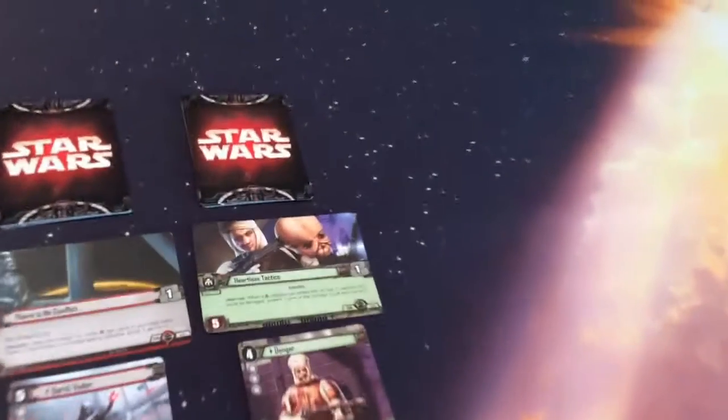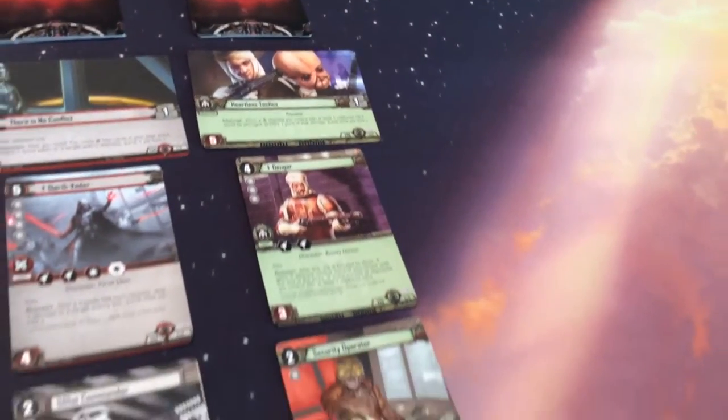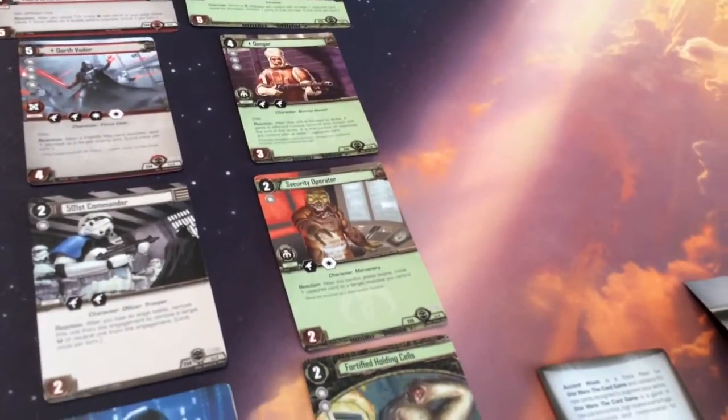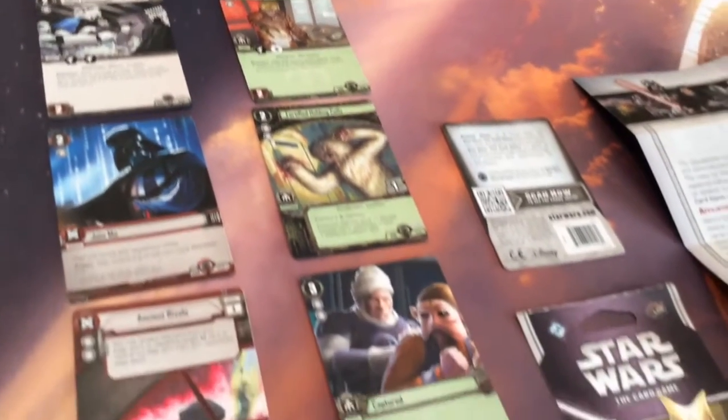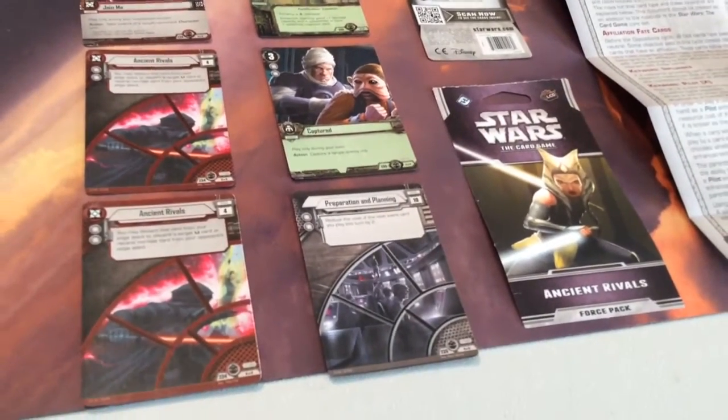And finally, for Scum and Villainy, we have Heartless Tactics, with Dengar, Security Operator, Fortified Holding Cells, Captured, and Preparation and Planning.